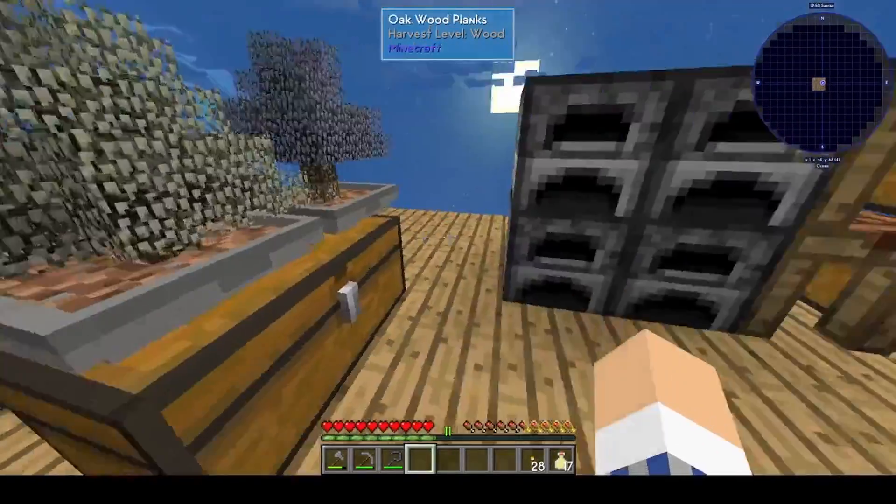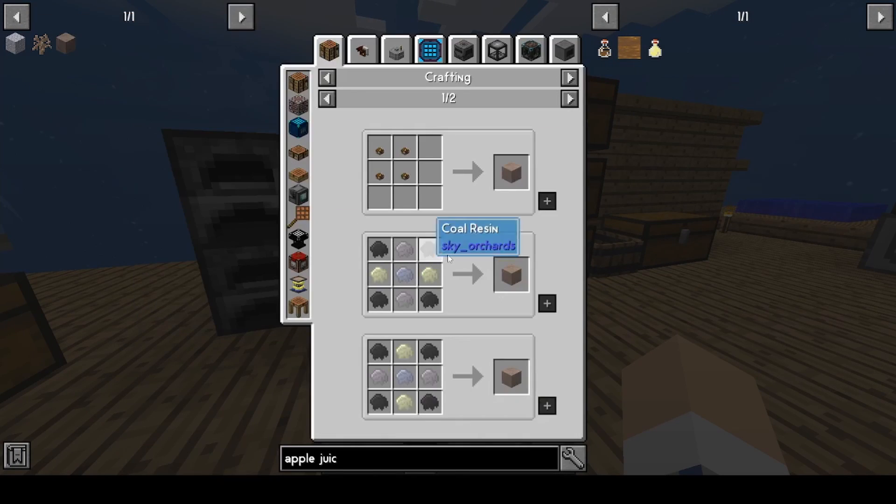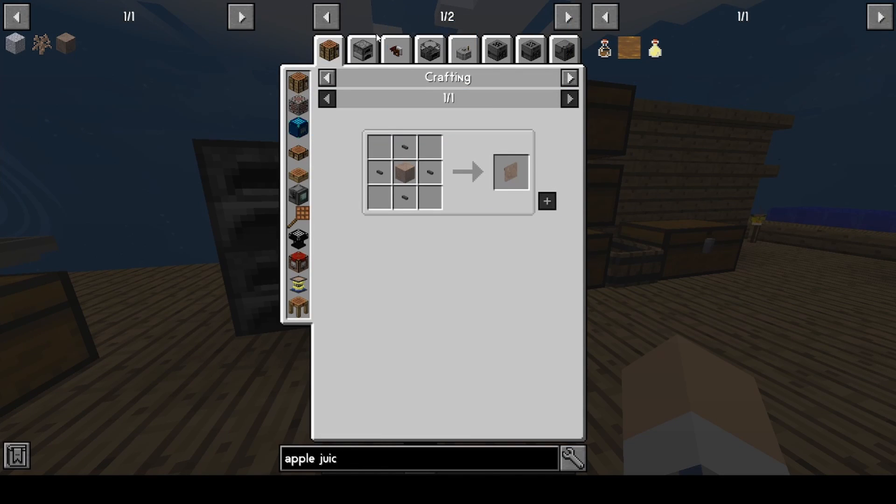I did go ahead and make some popping bonsais with iron. The iron recipe I'm using is four coal, two sand, two clay, and a gravel. And then you just smelt that and it gives you iron.